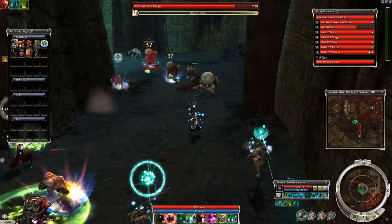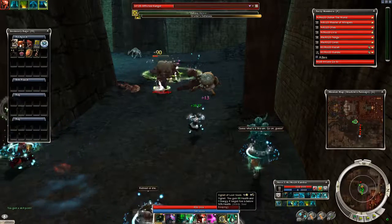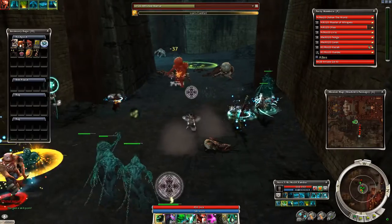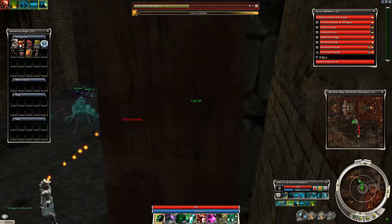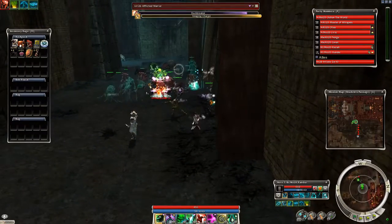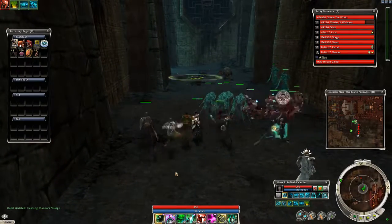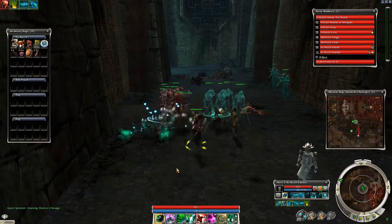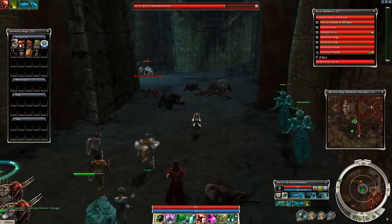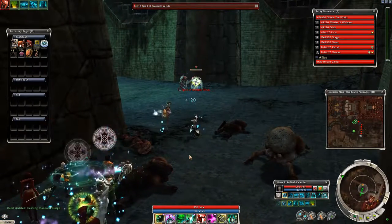These enemies, like a lot of enemies in the game, go through a cycle of wandering about in a large-ish area around a central location, and then every now and then — every few seconds — they will all clump up and just stand on one spot. Usually you want to attack them when they're all standing on one spot, because that's when you get the most out of your AoE skills. So most of the time you want to just wait until they've clumped together and then go in.